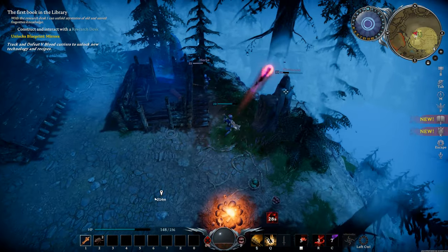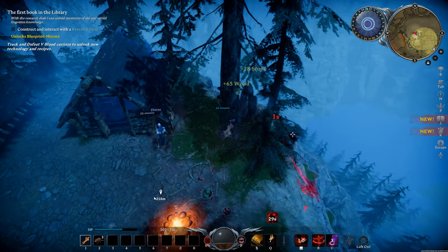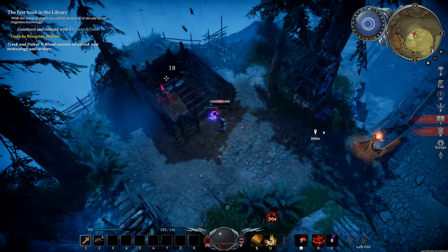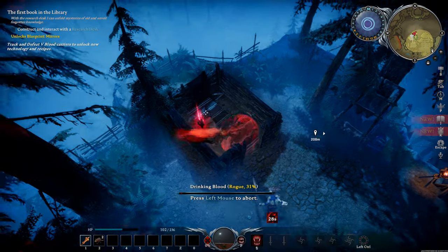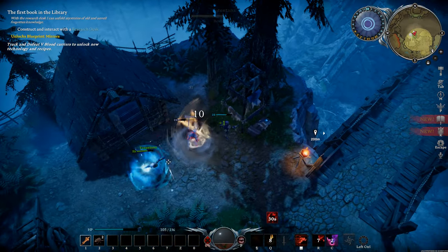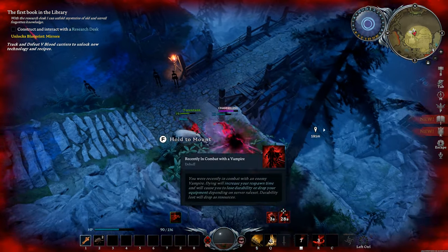I decided to focus the low HP target but got punished for it — however it wasn't a big deal. I made chase, he ran into a corner and got punished for it. Then I got the instant counter, dodged the other player, and was able to finish him off as well.